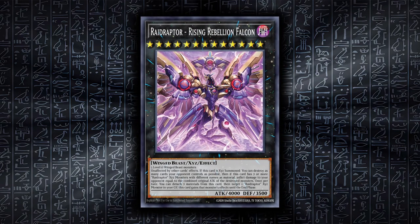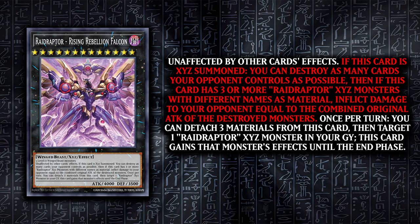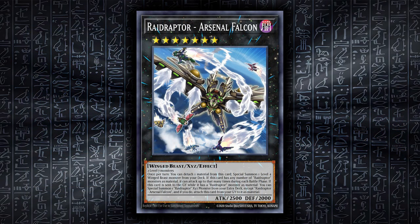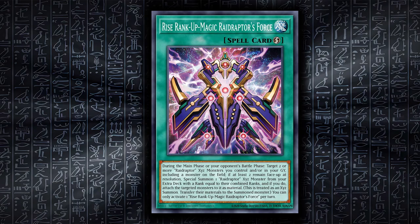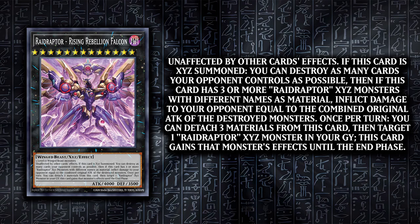Moving on to the big boy, Raid Raptor Rising Rebellion Falcon is one of the best boss monsters of all time. It's unaffected by other card effects. When XYZ summoned, you can destroy all cards your opponent controls, and if it has 3 or more Raid Raptor XYZ materials, you can inflict damage to your opponent equal to the combined attack of the monsters you destroyed. You can also detach 3 materials and choose a Raid Raptor XYZ card in your graveyard — it gains that card's effect until the end phase. As it's rank 13, it will need an effect to summon it. You can use any of the previous rank up spell cards or Arsenal Falcon's effect, but you'll probably be using Raid Raptor's Force. During the main phase or your opponent's battle phase, target 2 or more Raid Raptor XYZ monsters you control and/or in your graveyard, including a monster on the field. If at least 2 remain face up at resolution, special summon 1 Raid Raptor XYZ monster from your deck with a rank equal to their combined ranks and attach the targeted monsters to it as material. This will ensure all of Rebellion Falcon's effects will trigger.